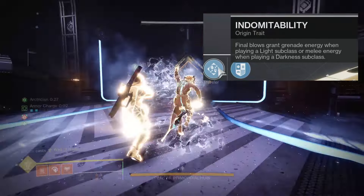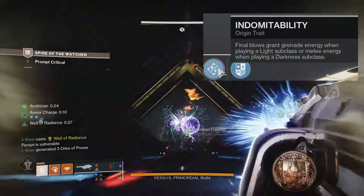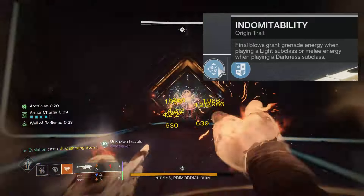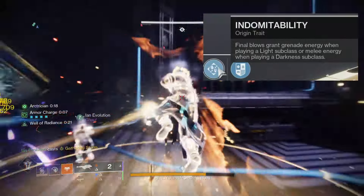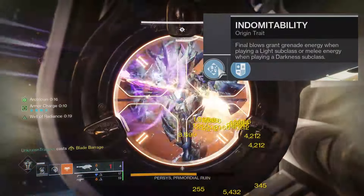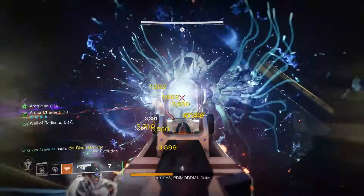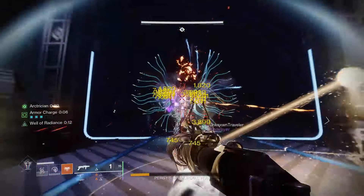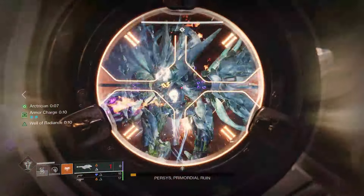The origin trait is called Indomitability. Final blows grant grenade energy when playing on a Light subclass — meaning if you're on a Light subclass, all of these weapons basically just have a pseudo Demolitionist built into them, which is a W. If you're on a Dark subclass, you'll get melee energy, which could be pretty useful since a lot of darkness subclasses give you multiple melee charges.